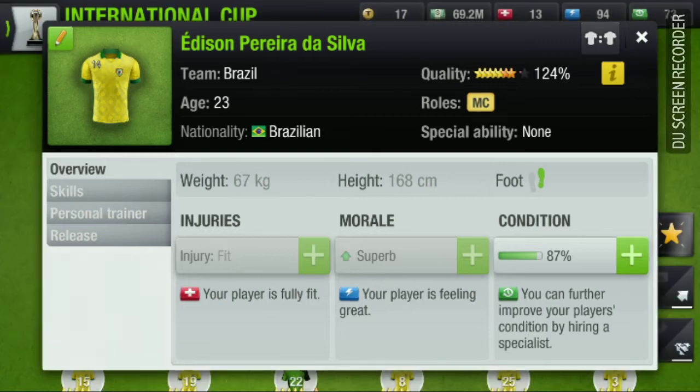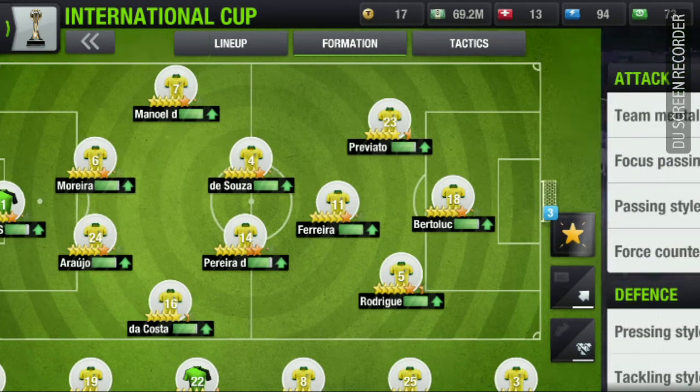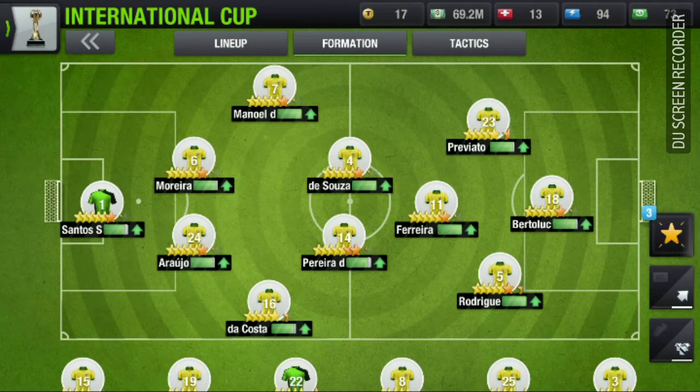This player doesn't have any ability — this was my first player I got and he is 124%. I almost beat everything with this formation in this tournament, meaning in the preparation phase. Let's take a look at my tactics — this is attacking through the middle.